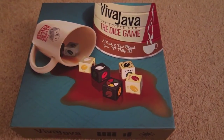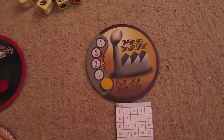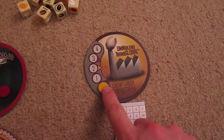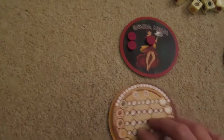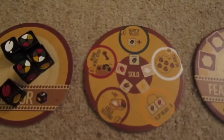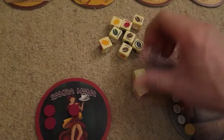Hi and welcome to my quick run-through of Viva Java: The Coffee Game, The Dice Game — solo play against just one AI, the Omniblend Transglobal. We're going to start off at the easy level because I'm not very good at the game. I'm playing the Samba Mama. I've got the solo coaster set up, flavor dice coasters, and two blend coasters. Let's start off with me to go first.